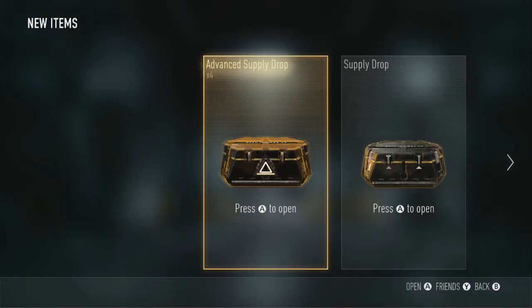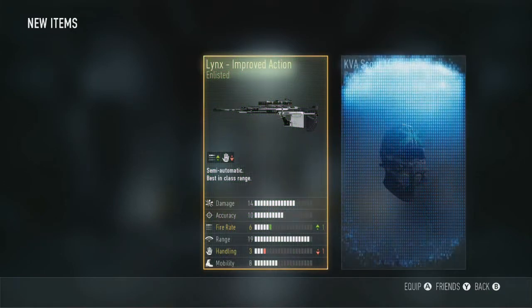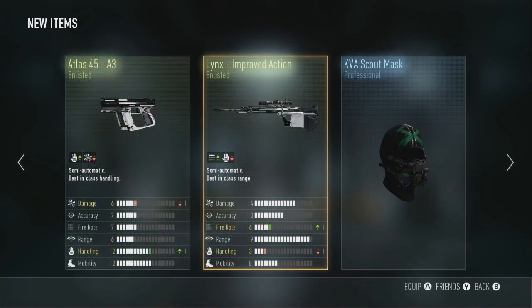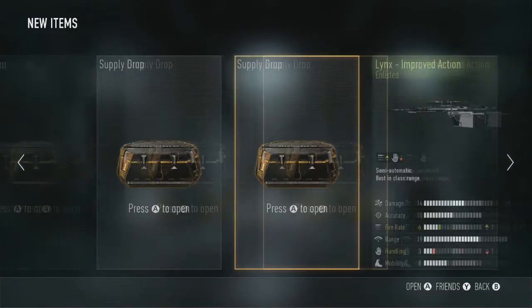We'll open the first advanced supply drop. What do we get? Links — ah shit. Already a bad result, let's open a normal one.